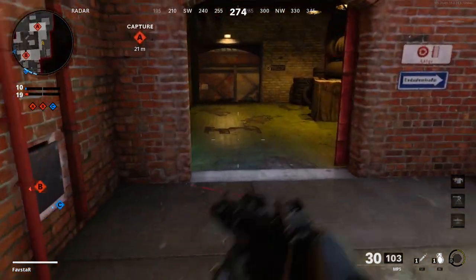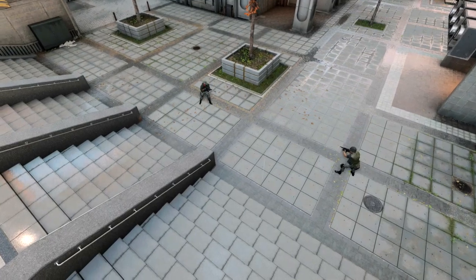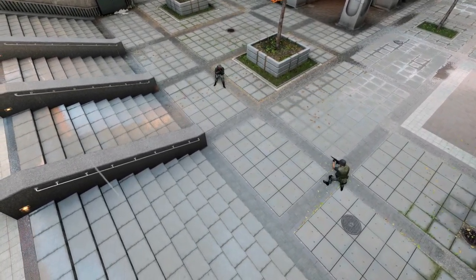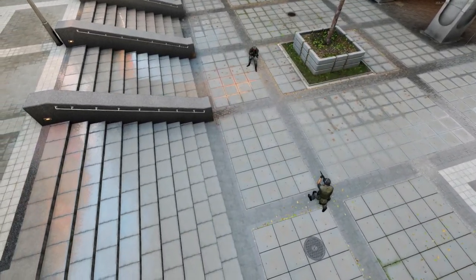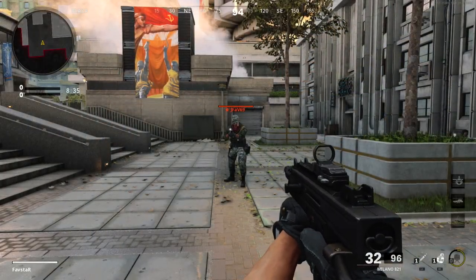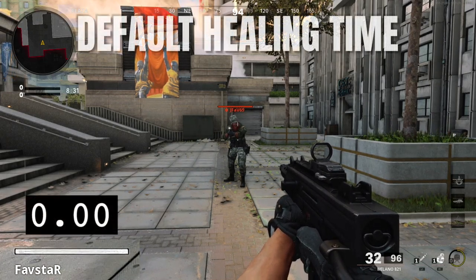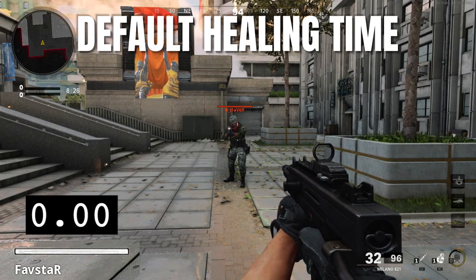Let's jump into a private match and take a closer look. We'll compare the total default healing time with the total Stim Shot healing time. For this comparison, JFav will four-tap me with an AR and deal 140 HP of damage, leaving me with 10 HP to start healing with. I'll start the timer at the exact moment that I stop taking damage and stop it at the exact moment that I'm fully healed.